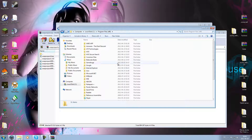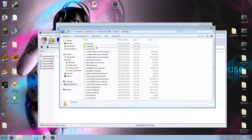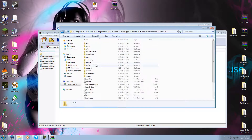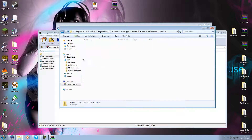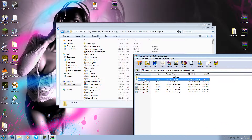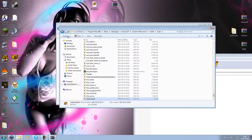Go to Program Files (x86), then your Steam folder, then Steam maps, your username, Counter-Strike Source, c_strike, and then the maps folder. Now drag your BSP file — if you have a BSP in the downloaded package — in there.